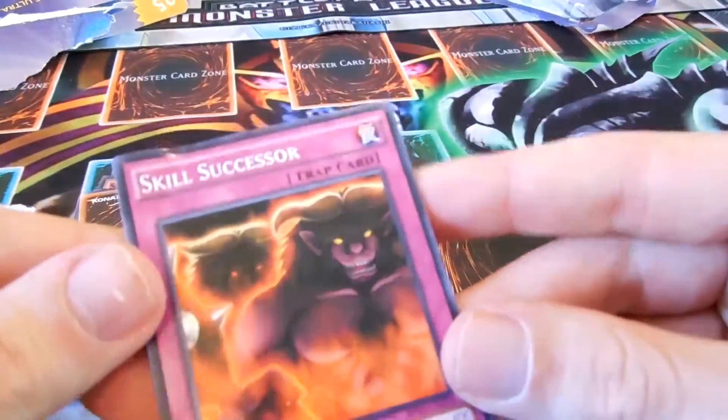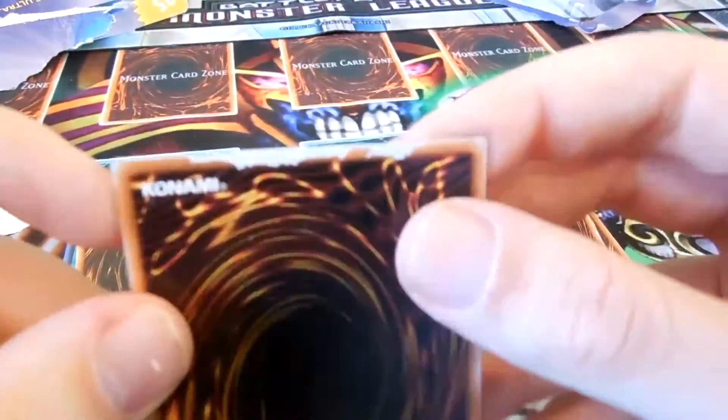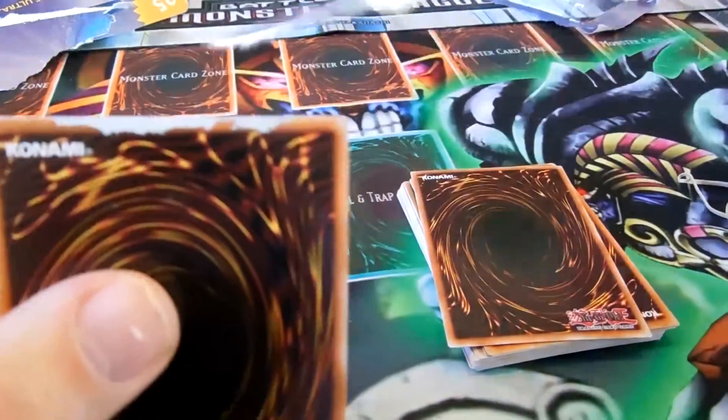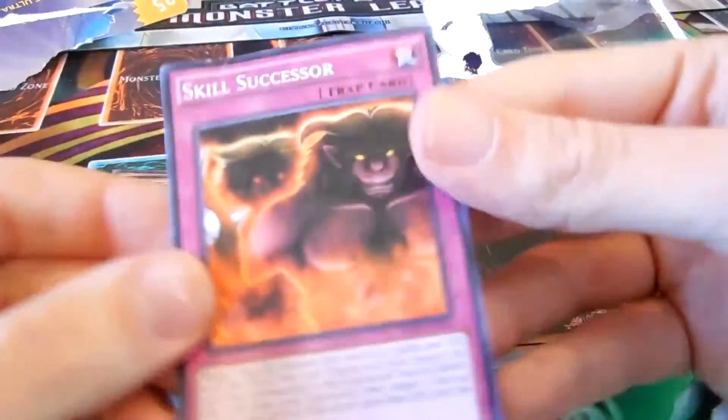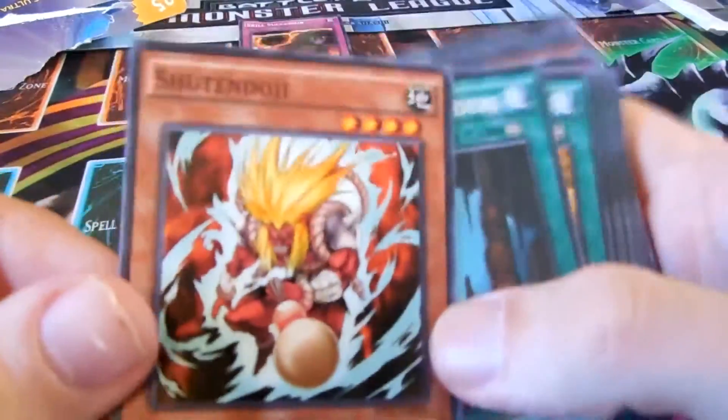Alright, so I got both of those open. I'll start with this first one. This is actually the last card here in the back — you probably could have seen it — but Skill Successor, which is completely damaged now, first edition. The whole bag actually got stuck with the glue. Yeah, that's kind of damaged. There's probably no real order so I'll just kind of go through all the cards.